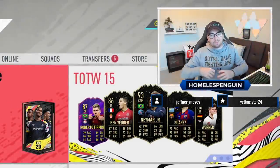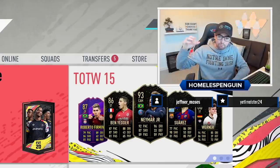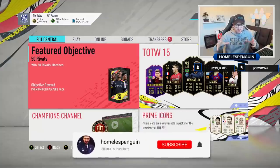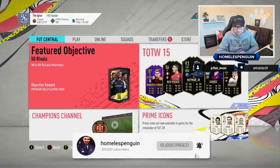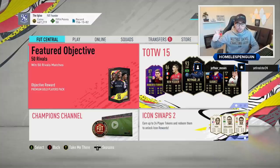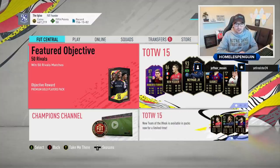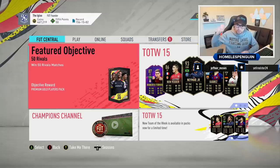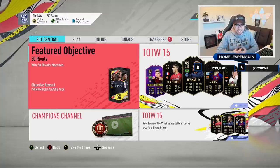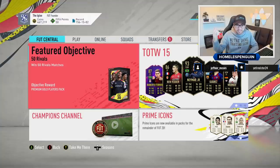Yo guys, what is going on? Welcome to a FIFA 20 sniping reactions video. Today we have got an icon special — this just includes icon sniping clips, and to be honest, probably one of the best opportunities that I'll get all year, and also my best snipe in terms of profit after tax. Around 500,000 coins on just one card, so an absolutely insane episode for you guys. Probably gonna be one of the best sniping reactions videos that I produce regarding FIFA 20.